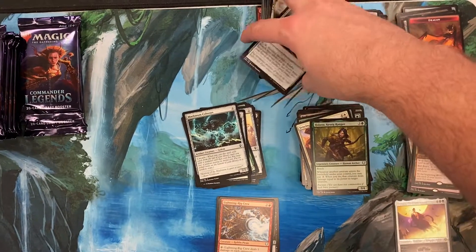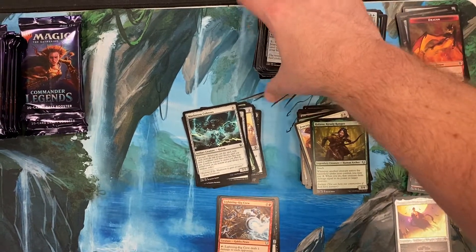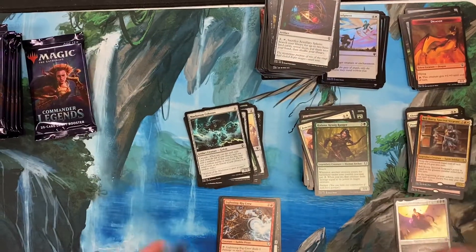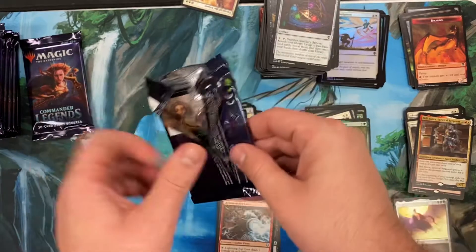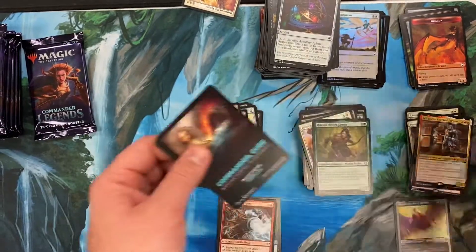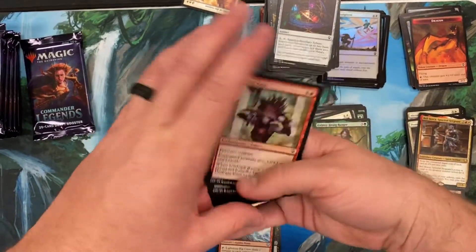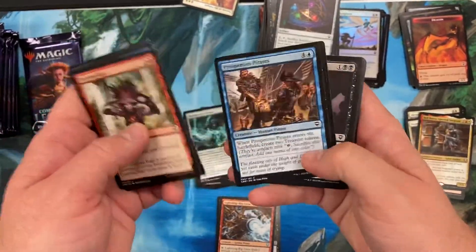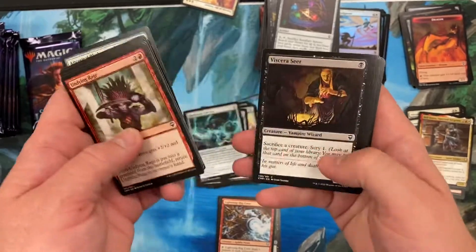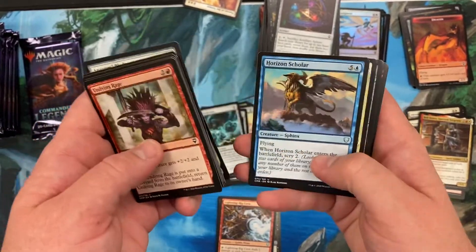What'd you get? Extended Jessica - very nice. It's also my new play mat that I bought just for this occasion. From the Zendikar - the Land of Lands. Big tree dudes. Alright, I'm gonna get these.